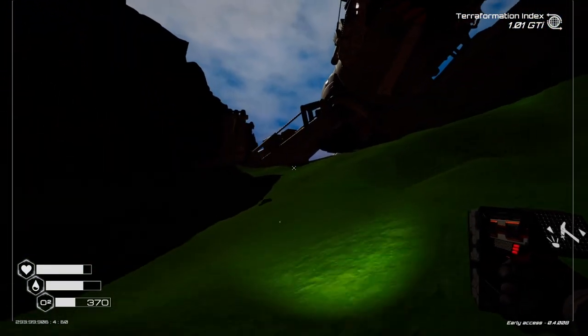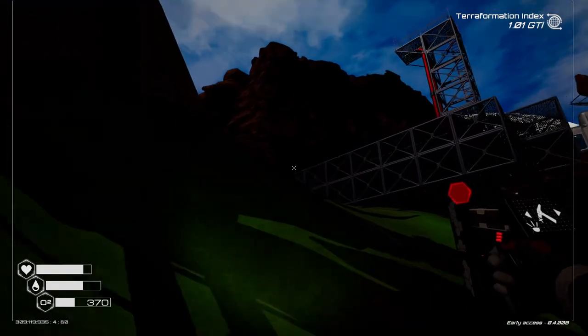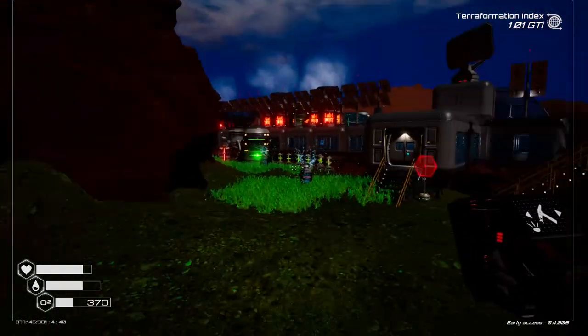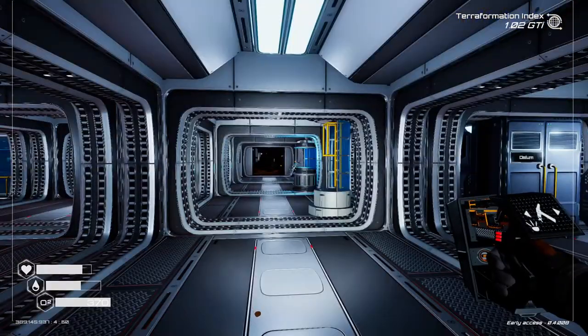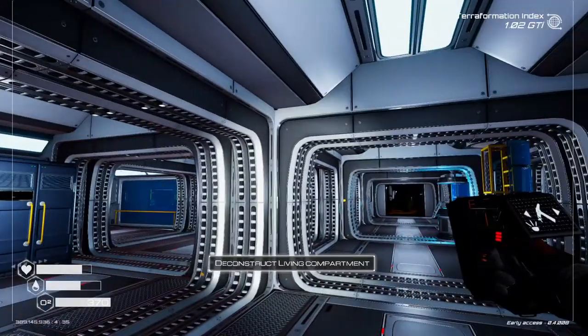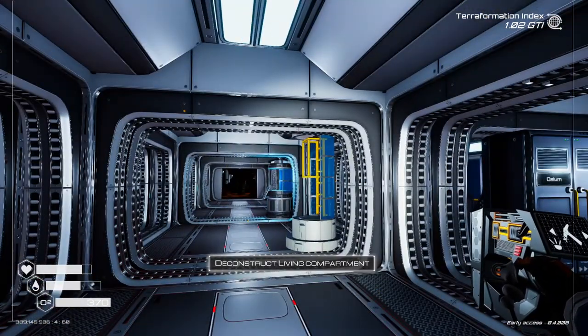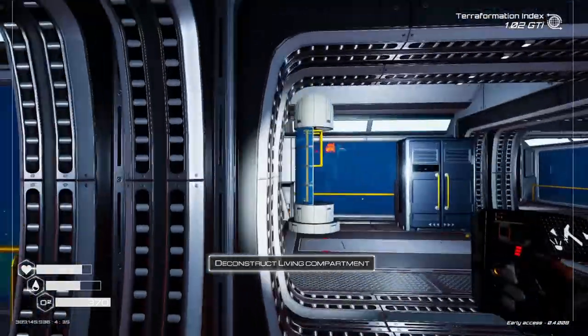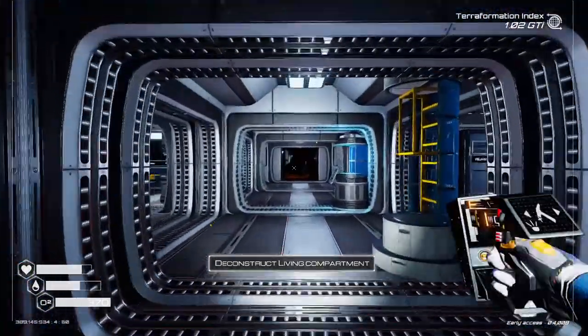It was actually pointed out in the last episode about the grass showing up in spots. We did actually just unlock something too — we just passed one giga TI. I don't know what we're going to call it, but one GTI.